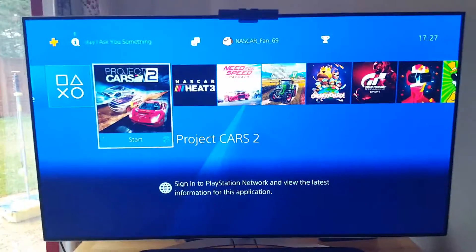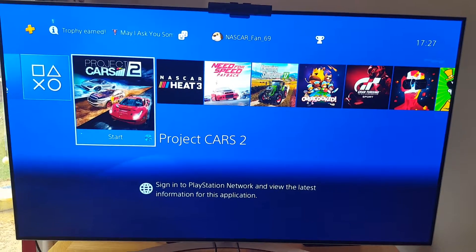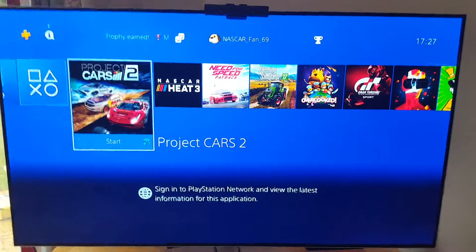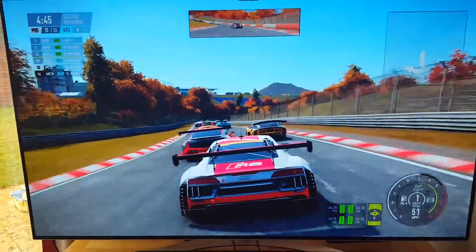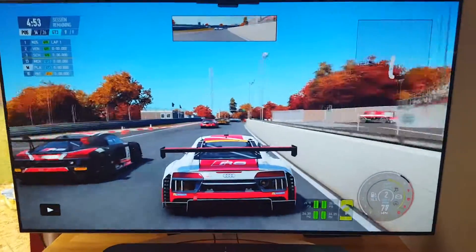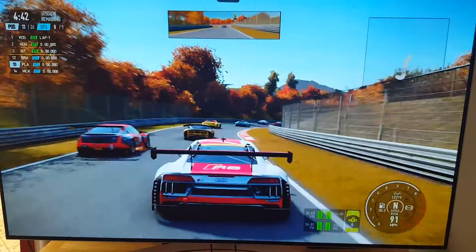Hey guys, welcome to today's video. We have some more Project Cars 2, but this time it's a race in the Audi R8. Let's get straight into this. It's around the Nürburgring, so it's only going to be one lap because I set it to five minutes — the lap is like eight minutes long.